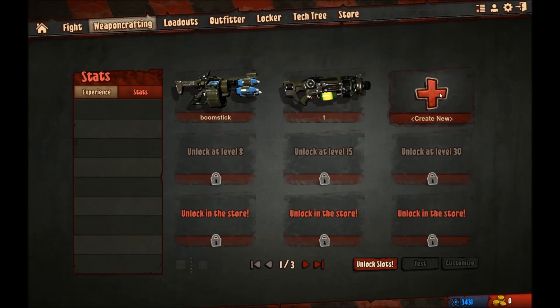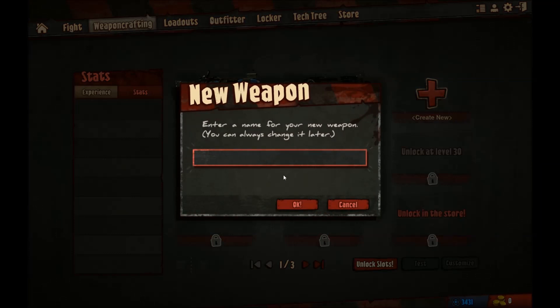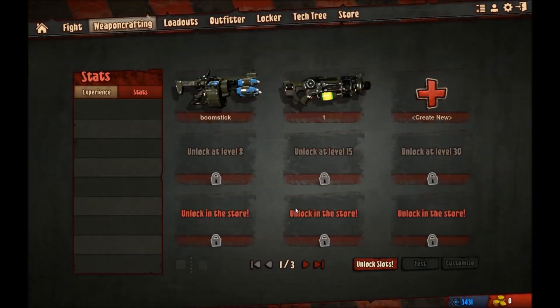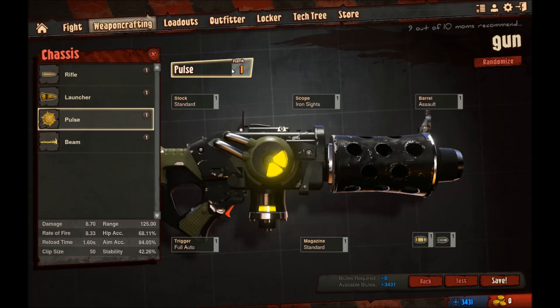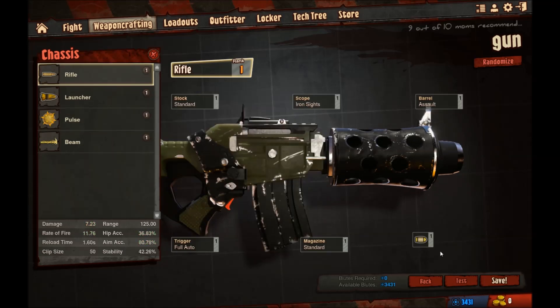Now let's create a new weapon. Pick a random name — let's just call it Gun. Here's the gun customization screen. Here are the different projectiles the gun will fire; there are four different types: Rifle, Launcher, Pulse, and Beam. Each gun also has six customizations that you can do to it, so let's try doing a rifle to begin with.